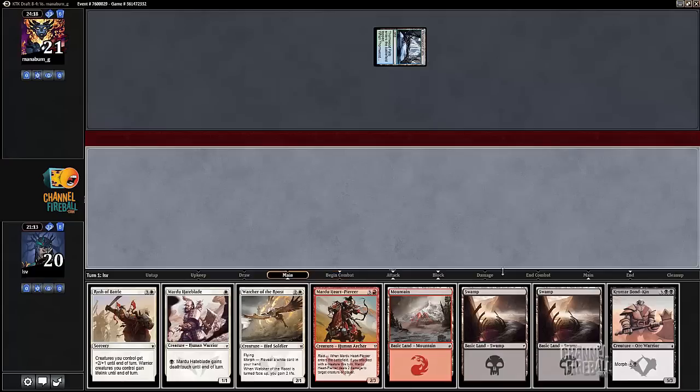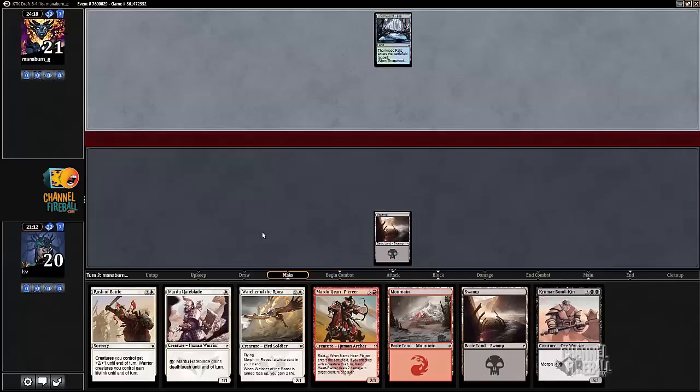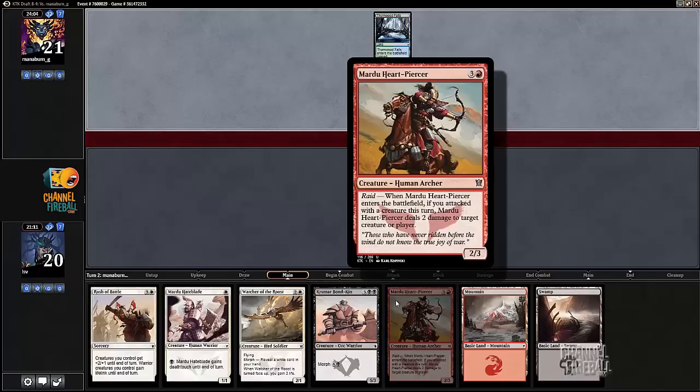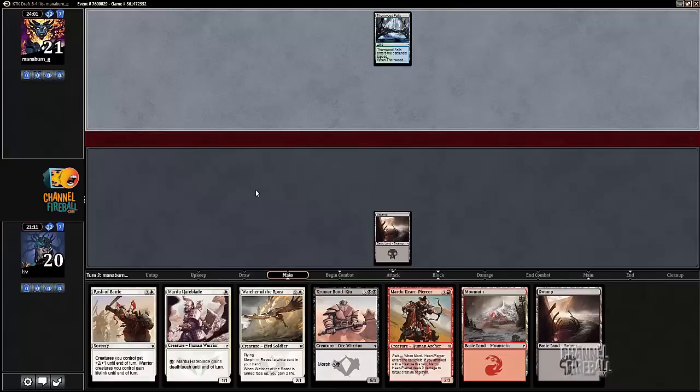All right, blue-green. I wouldn't mind playing against a slow Soul Tide deck with this card, but my opponent goes morph. I'm going to play morph — that's a Watcher — and I need to draw a land by turn four. Then I get to smash and then Heartpierce something. Seems like a pretty good deal, depending on what my opponent has, I suppose.